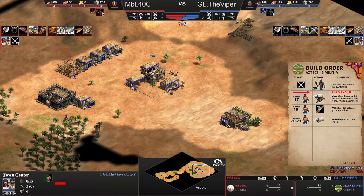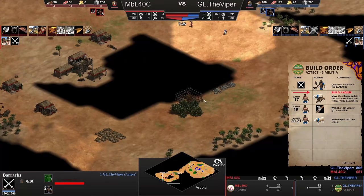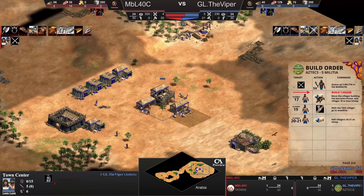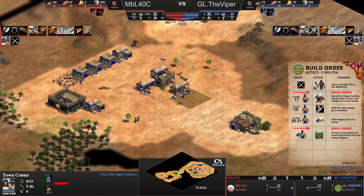Don't forget to always be gathering food at the Town Center. For now, you can see that MBL is already coming with militias. This is going to distract his build order a little bit, and he's starting to make farms. As soon as you get 60 wood, spam farms - farms, farms, farms, and more farms. You can see how he has the resources.